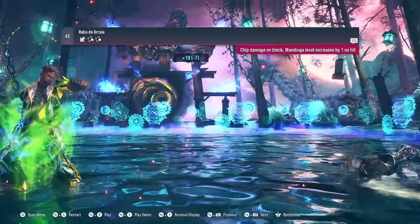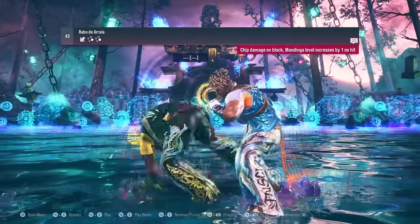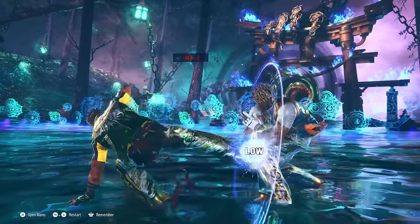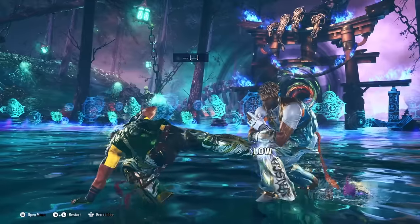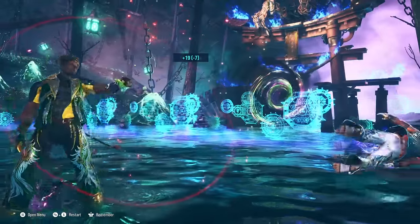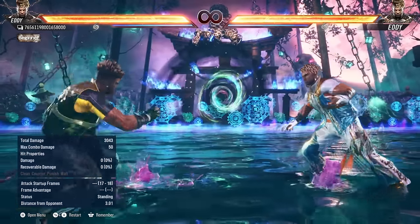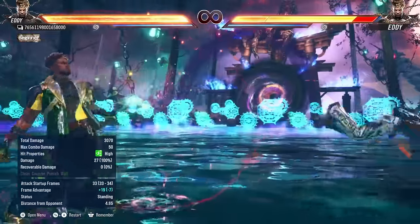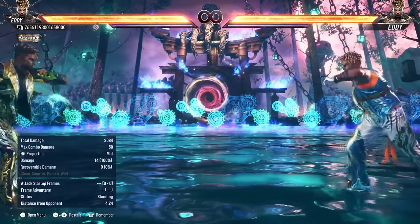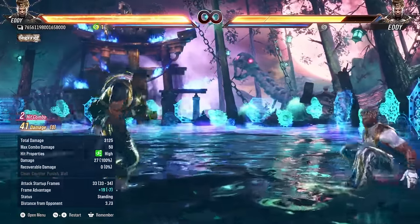That's where Eddie's down back 4-4 comes into play. Down back 4 is a mid-high. This move is pretty good, especially because of the range it has for 17 frames — quite nice. You can't really hit confirm the second hit, but you can sort of state hit confirm it if you see they're crouching or if you see them stick out a move. On hit, this gives you a Mandinga buff. You're going to be using this in two different ways: just throwing it out there as a whiff launcher because of the range and speed, or ending a lot of his combos in it — it's a really good mid-screen combo ender that puts them far away, but you get the buff and can run up for Oki.